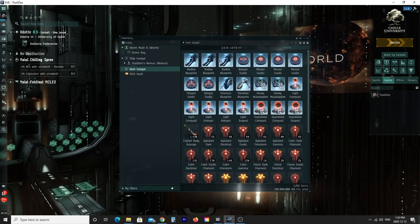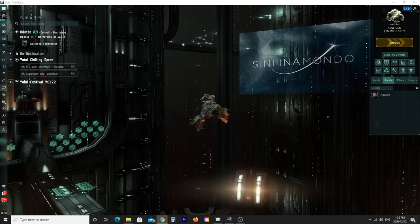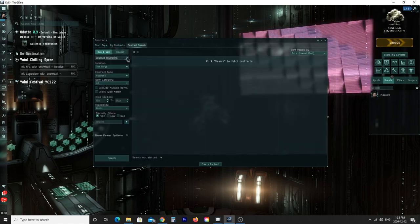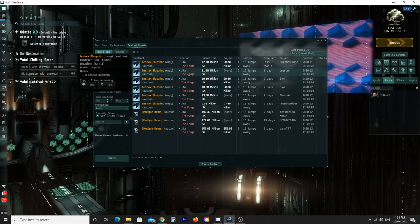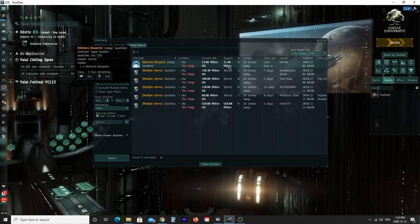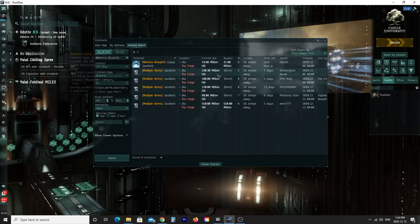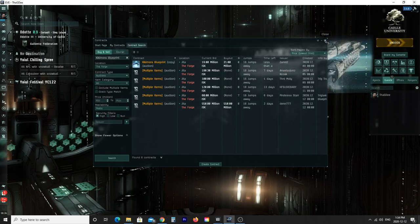Blueprints you sell on contract. I like to sell a few blueprints per stack, except for the more expensive ones. Leashak blueprints typically go for about 15 million. Kikimora blueprints are a really high-value one — this one is going for 19 million and it's also an auction. The buyout is at 21 million and it's the only one on the contract market right now, so you could probably list one at 21, 22, maybe even 25 and you'd probably sell it. These are pretty high-value blueprint copies.